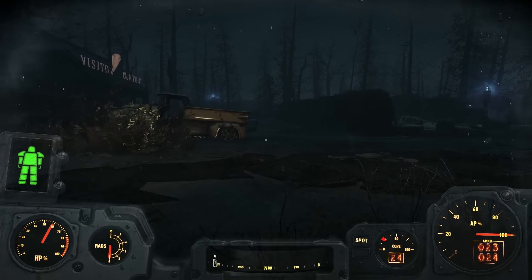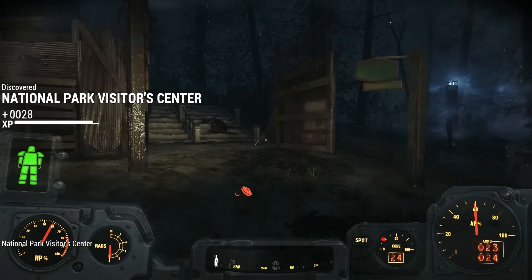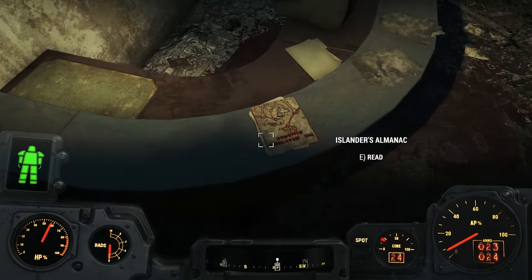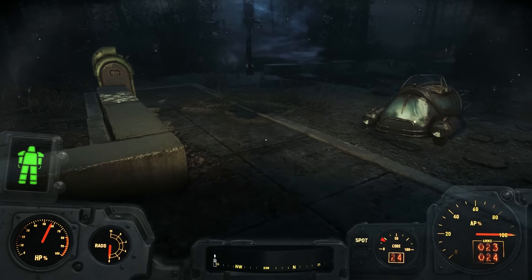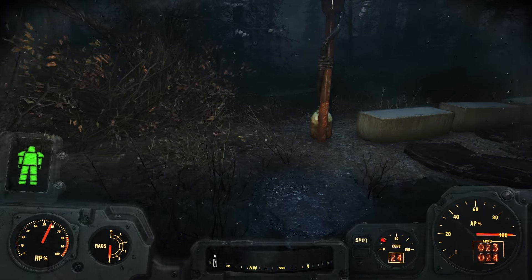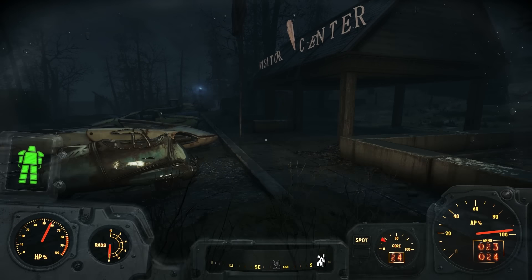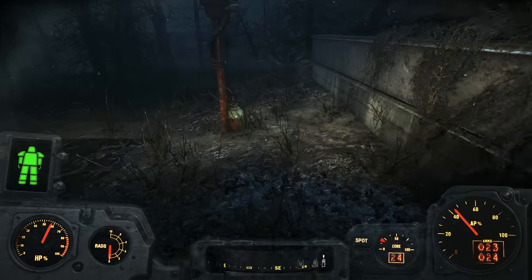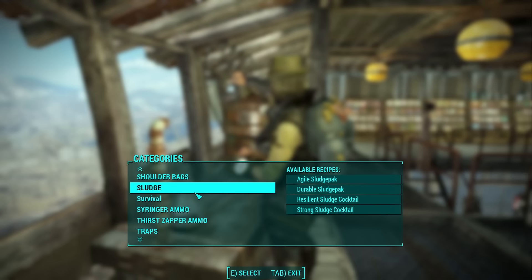The first thing you need to do is get the Recipe Roundup Islanders Almanac magazine in Far Harbor. To find it, go to the National Park Visitor Center, run past all the booby traps, enter the building, and go to the right. You're going to find a sort of dilapidated gift shop. On the counter underneath some burnt magazines you will find the Recipe Roundup Islanders Almanac. This unlocks all of the sludge-based recipes in the game and you can now craft them at any chemistry station. Each sludge recipe has unique requirements, but they all require condensed fog. You can find condensed fog from the fog condensers that are inside every single settlement in Far Harbor. Just walk up to the fog condenser, look inside the little jug, and you can loot some condensed fog from there. If you plan on making a lot of sludge, make sure to loot as much condensed fog as often as you can so that you always have some in stock.